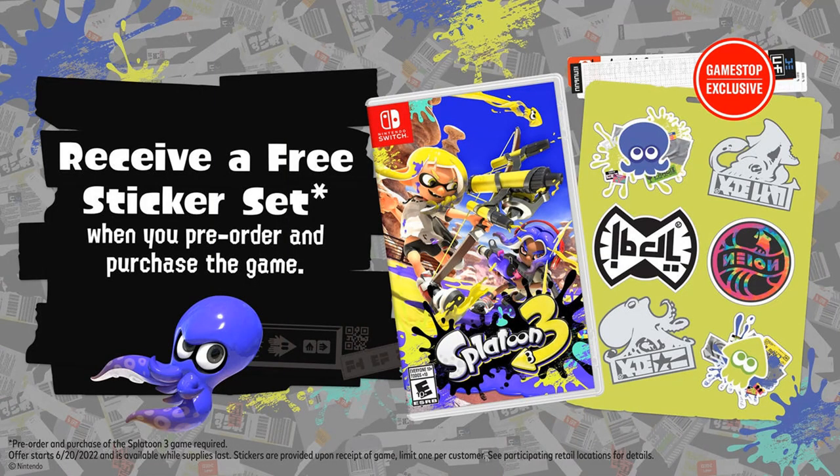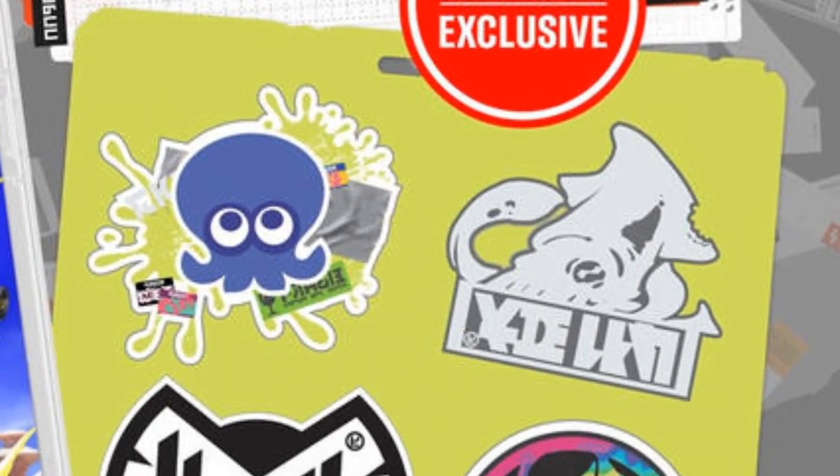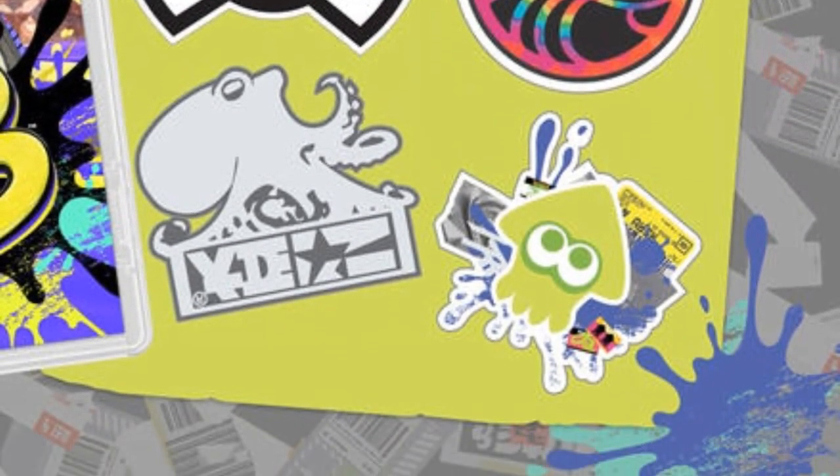If you haven't pre-ordered Splatoon 3 and are planning to get the physical edition, many retail companies have announced some pre-order bonuses. Starting with GameStop, they advertise a free sticker set if you pre-order and purchase it. Personally, I'm not really a big fan of stickers, but Splatoon 3 has really good graffiti and it looks like that's what it's inspired by here — it's not just the logo and some inklings, it's Splatoon graffiti.